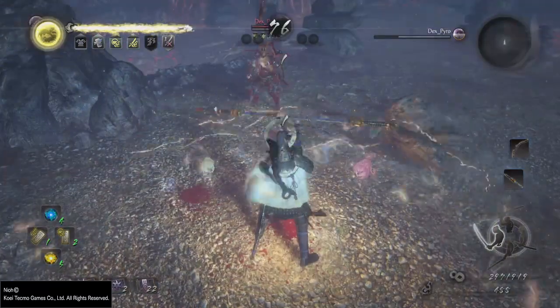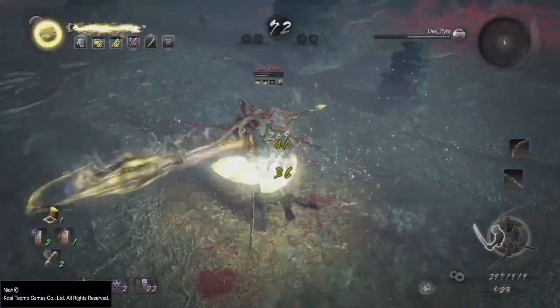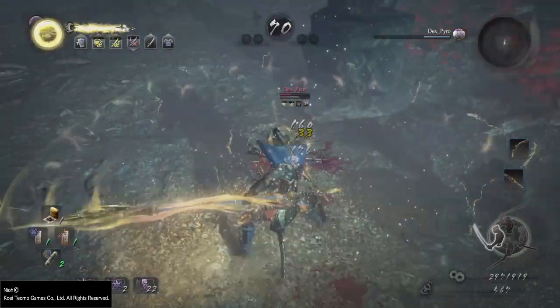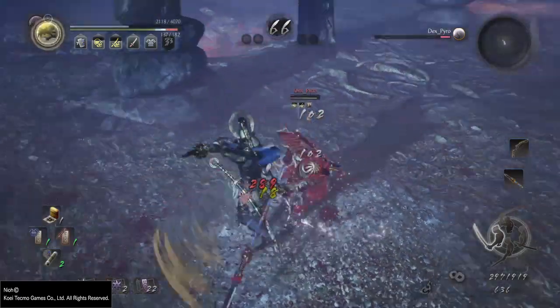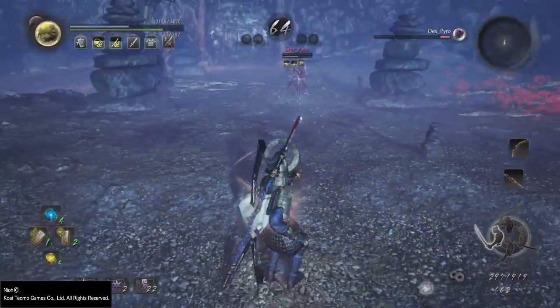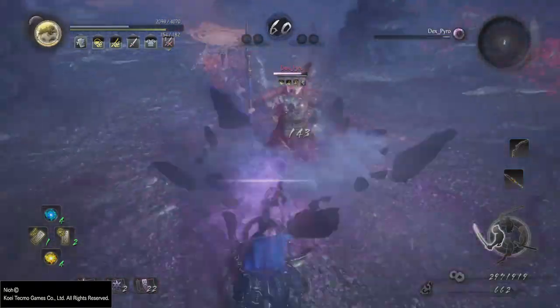Despite me giving Team Ninja lots of praise for what they did good in PvE, they did fuck some things up in PvP and I'm gonna call them out on it. The first one is the most obvious fuck up and you will notice it the moment you try to get into PvP — it's the problem with the way the queue is designed: you can be either host or a client, which is fucking terrible.